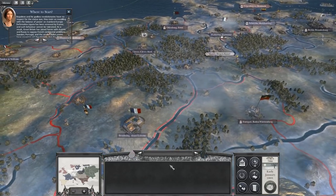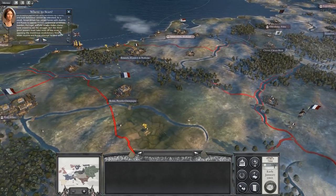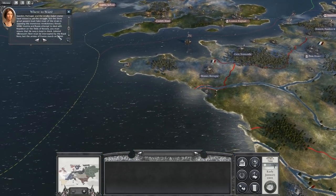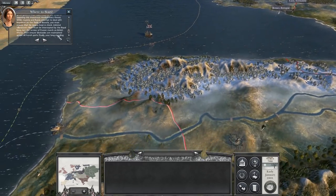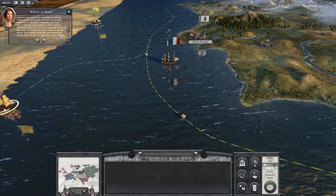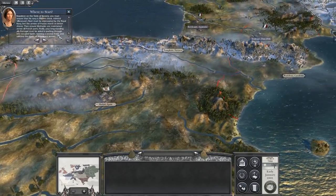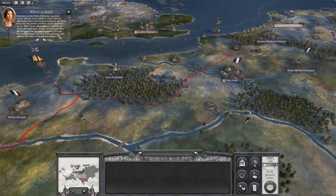But the three great powers must take most of the strain in opposing this monstrous revolutionary threat. Whilst Austria and Russia attempt to deal with Napoleon on the fields of Bavaria, you must ensure that his navy is kept in check. Admiral Villeneuve's fleet must be intercepted by the Royal Navy, lest the armies of France march on British shores. Then inshore blockades are maintained across all French ports. Finally, your long-standing ally Portugal must be aided in pushing through into occupied Spain, opening a second front and splitting the might of Napoleon's armies.